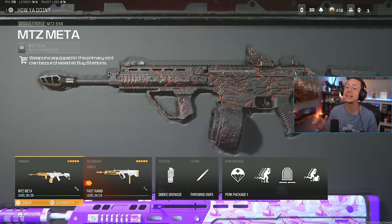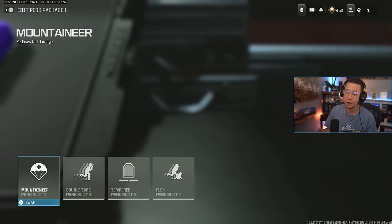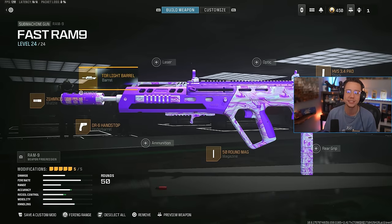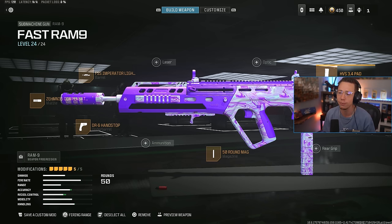As far as the MTZ-556 loadout goes — real quick: Smokes, Knives, Mountaineer, Double Time Tempered Flex on the class setup for perks and equipment. Was using the Ram 9 as the secondary. This is the M35 Compensator, Imperator Light Barrel, DR6 Hand Stop, 50 Round Mag, and the 3.4 Pad Stock.